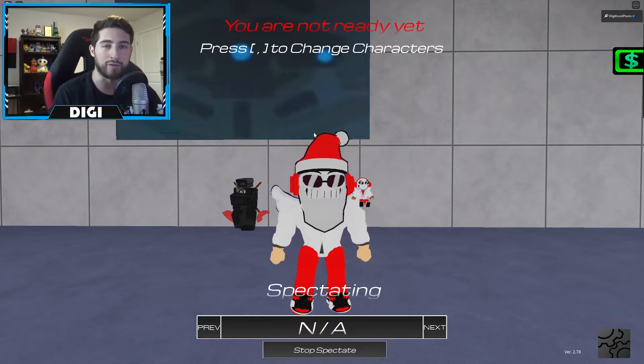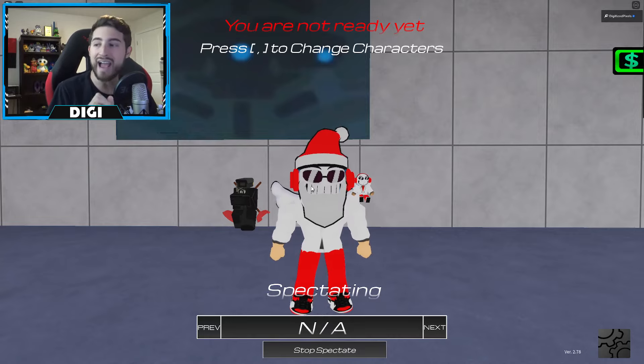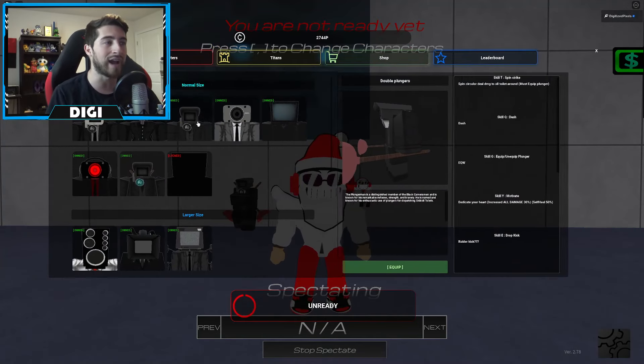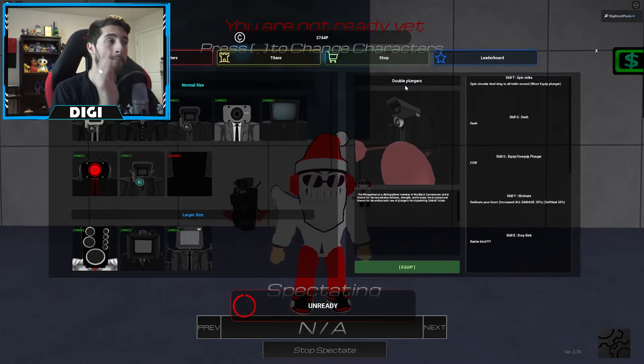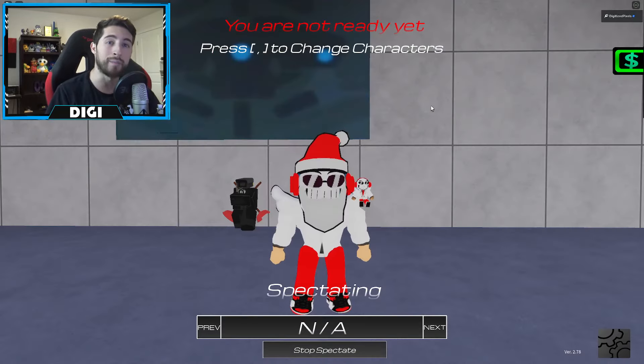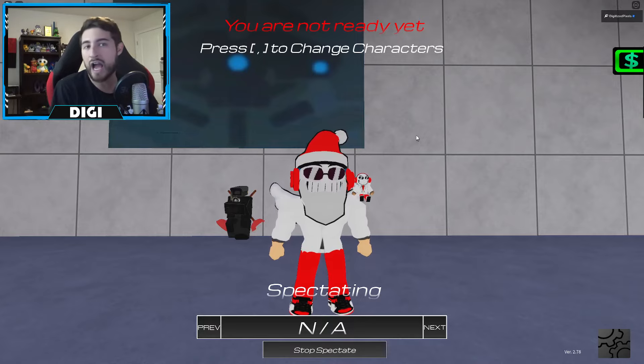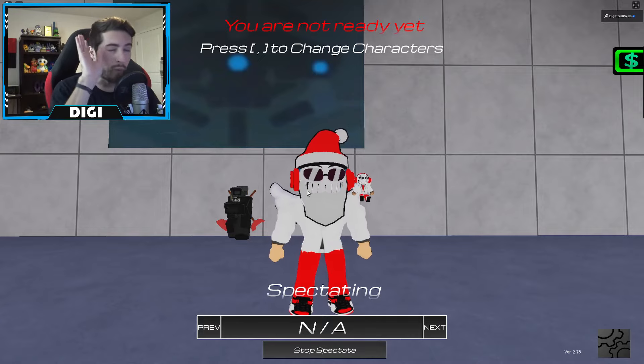Once you've completed mission two, you've got mission three, which is simple yet very hard: survive wave 70 as Double Plunger Cameraman. I do recommend doing this with some friends — just join a server, see how everyone is, and work together, because this is going to take you a while.